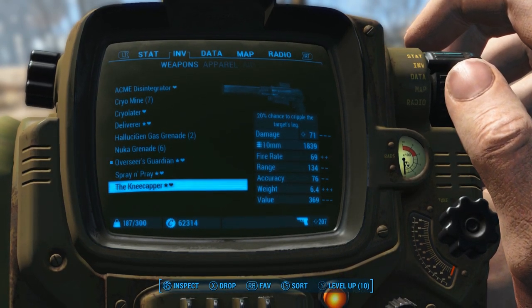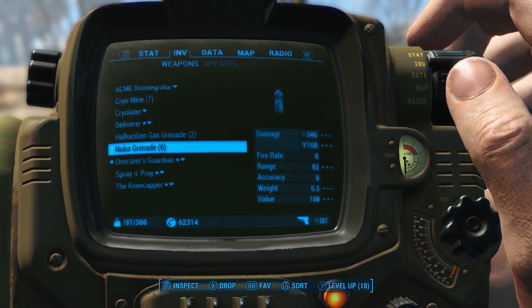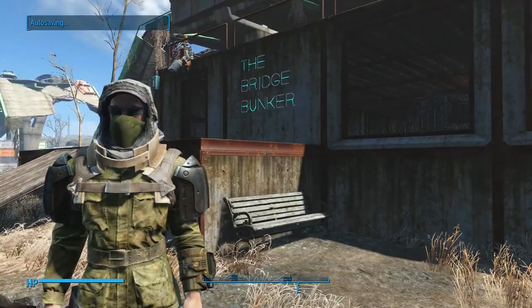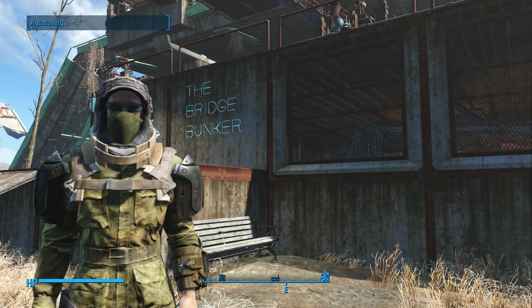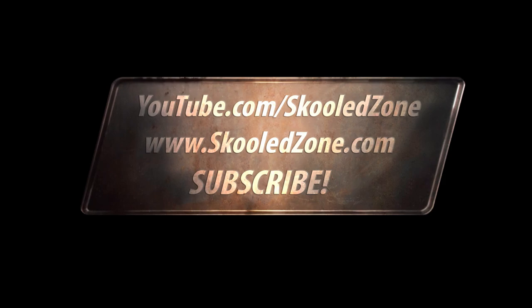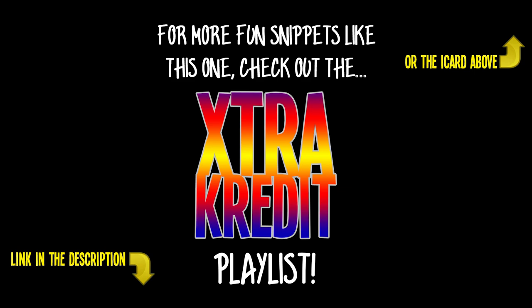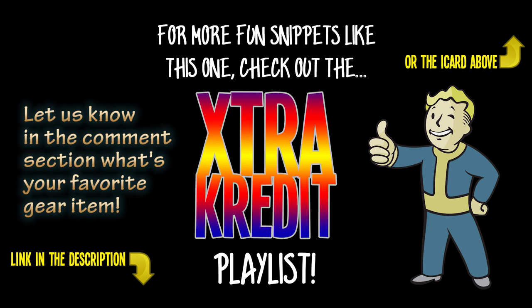Alright guys, that's gonna round out this episode. If you guys have any more questions, feel free to leave them down below and I'll try to answer them. Hopefully that explains the full loadout for this character — gear, weapons, all that jazz. So now I can just refer people to this video when they ask what he's wearing or what that cap is. Make sure you hit subscribe if you haven't for more of these fun Fallout 4 tips and tricks videos. Shatter that like button, share the video around, and we'll see you next time on The Skooled Zone. Peace out!